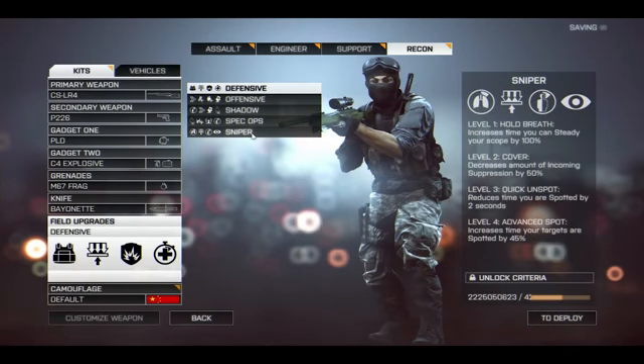Finally, we have the Sniper field upgrade. Level one is hold breath, increases the time you can steady your scope by 100% — very useful. Level two is cover, decreases the amount of incoming suppression by 50%. Level three is quick unspot, reduces the time you're spotted by two seconds. Level four is advanced spot, increases the time your targets are spotted by 45%. I really love the idea of a field upgrade that tailors towards the sniper class. However, I have a better idea for level four — advanced spot isn't that big a deal. What if we replaced it with something called Kill Flash, which took away the scope glint on any sniper rifle? This is something all recons would rejoice in — the ability to not be easily pinpointed across the map because of that scope glint. Snipers in real life have these things called kill flashes that get rid of scope glint. I think DICE should strongly consider it.